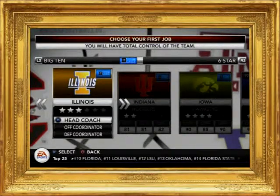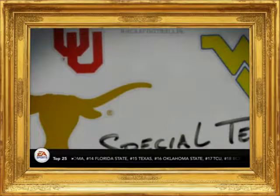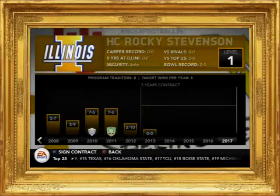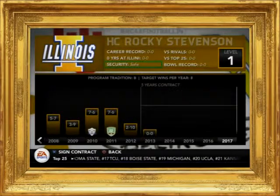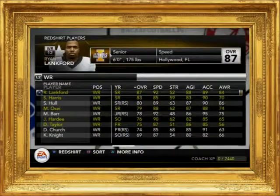Illinois struggled a lot last year, but it's going to be fun to play as them since they're one of the weaker teams in the Big Ten. They're a three-star prestige team, so it's definitely going to be a struggle. They went 0-11 last year, and my target goal is eight wins, but realistically five or six wins I'd be happy with. A bowl game would be amazing, but we'll see what happens.